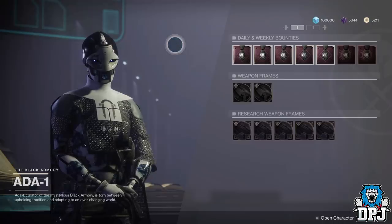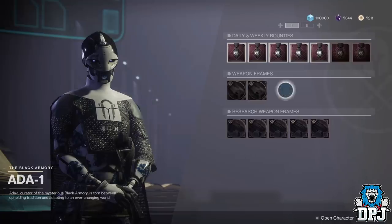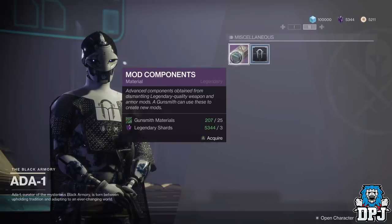So Ada-1, the black armory vendor — not only does she offer daily and weekly bounties, black armory weapon schematics and mod components, she also offers things called research weapon frames.